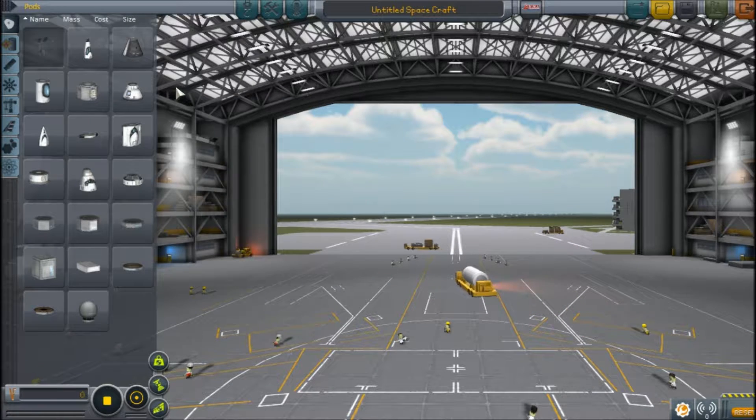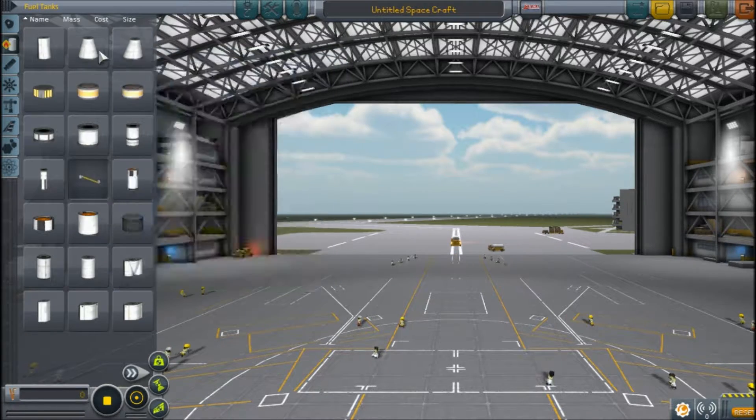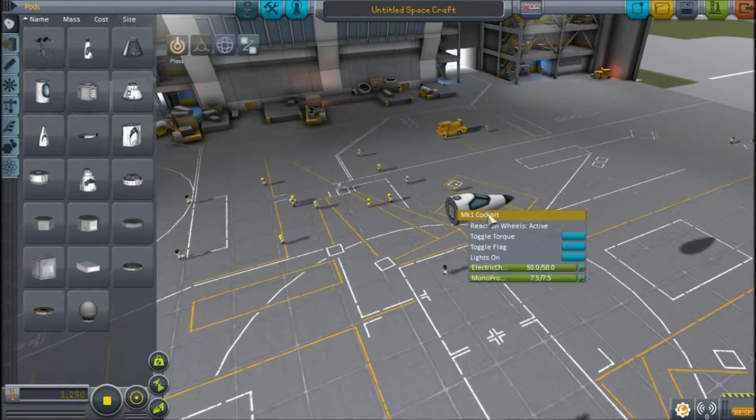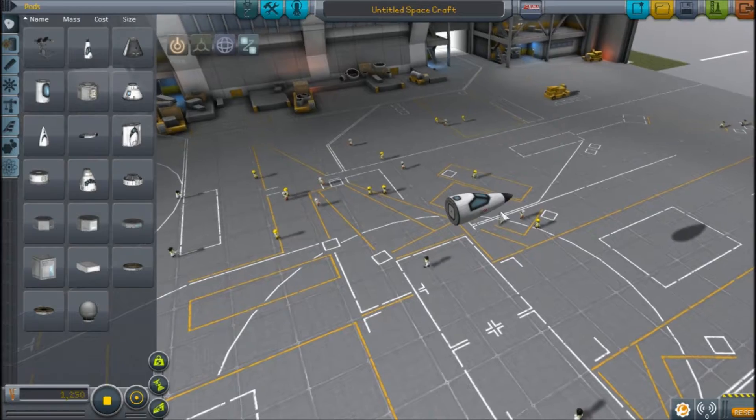I got a picture out and let's try to build that. Oh, it looks really cool - unfortunately in KSP I don't think I can make any of the parts black, so it's gonna be the White Bird instead of the Black Bird.